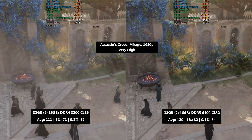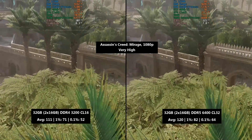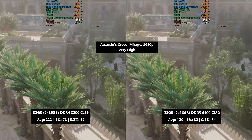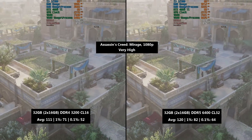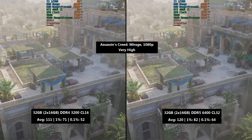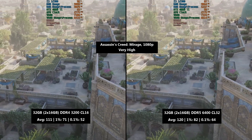Bear in mind that if you are using slower DDR5 — 4800, 5200, or 5600MHz — the differences may be less significant. I'm testing this faster memory today because it's the memory I purchased recently to test with AMD APUs, which benefit from faster RAM.